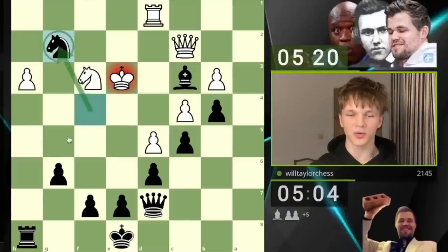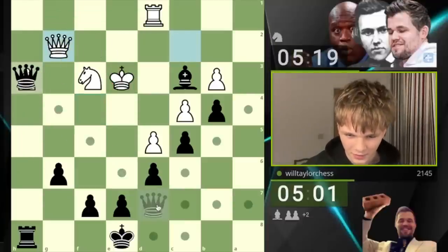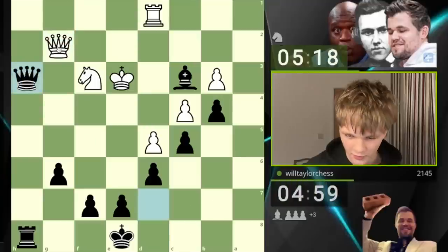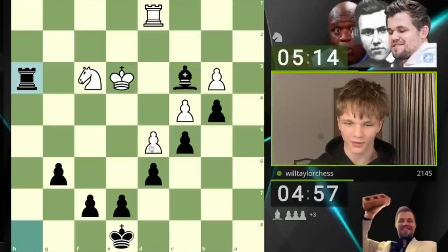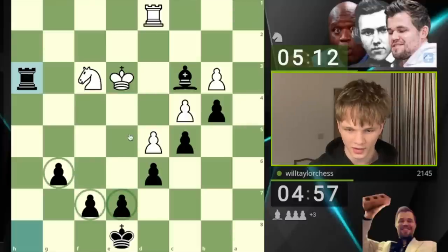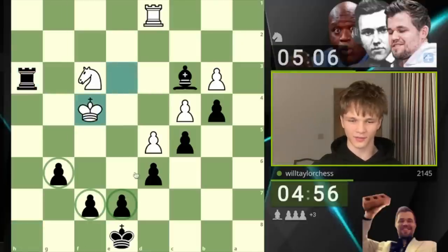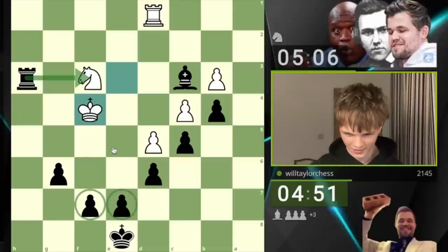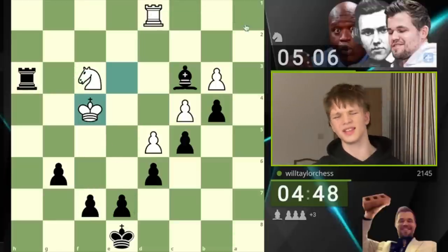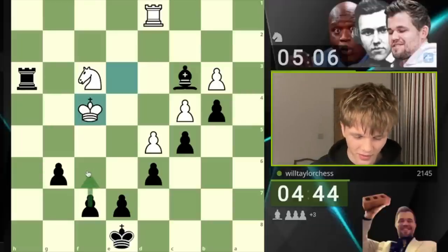Sacrifice the knight — although maybe I've opened up an attack for my opponent. I'm going to take with the queen, actually, because if we get a queen trade this will just be the easiest endgame. Get the queen trade — nice little temporary sacrifice. We're just up three pawns. I think this should be very easy to win here. I could even sacrifice this because all our pawns are connected. This rook can't even come here — this is such a beautiful game. I want to just play f6.